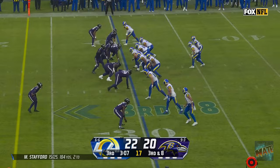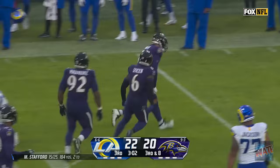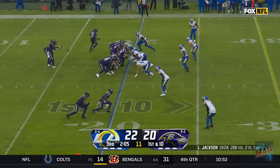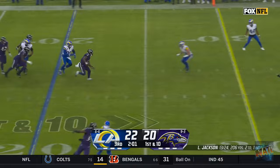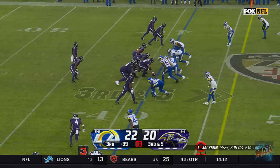Third down, pressure coming — Stafford, oh my goodness! Kyle Van Noy drills Kyron Williams! So after the safety, two-point deficit for Jackson and the Ravens. He steps up in the pocket and takes off — Lamar Jackson runs for a Ravens first down. 16 yards before Ernest Jones gets him. One for six on third down today.